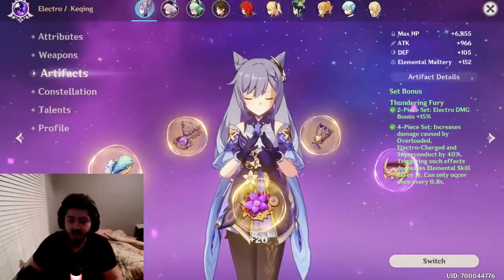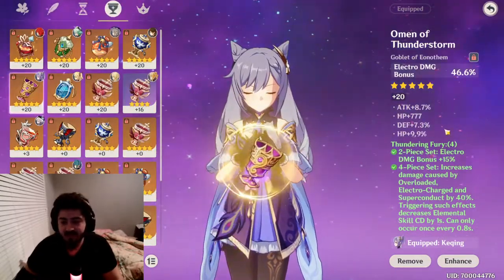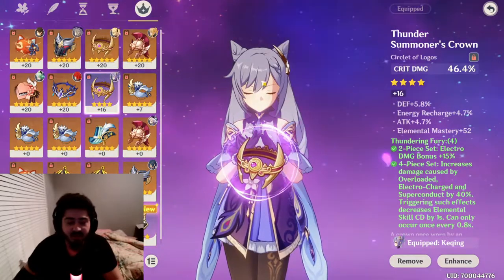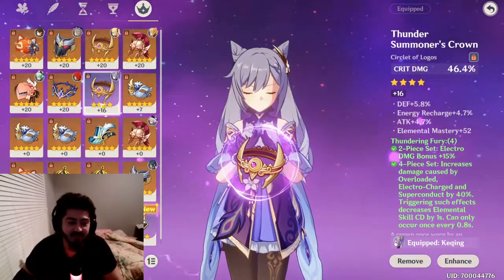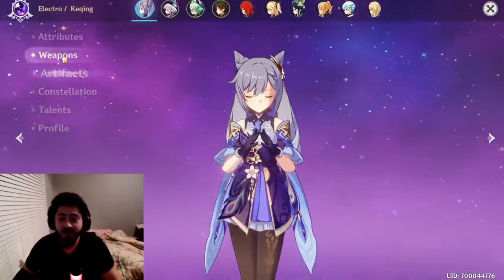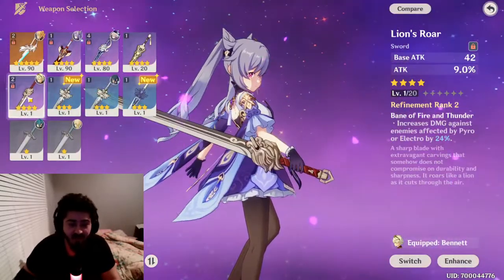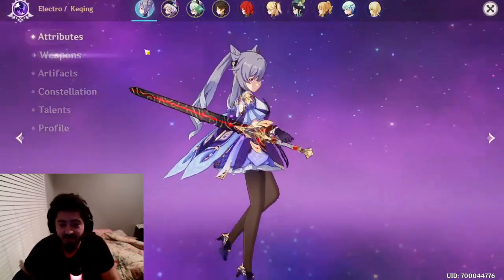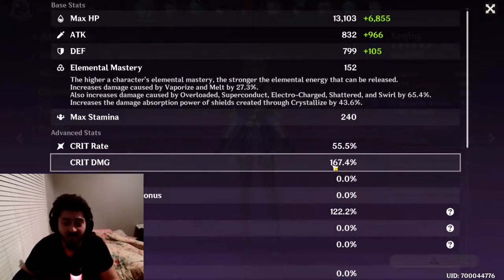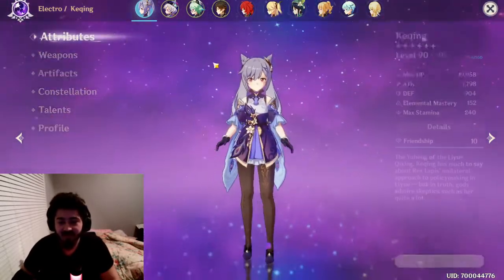For the Thundering Fury set, it's critical rate and critical damage as per usual. The substats aren't the best — I farmed it for weeks and couldn't get decent substat pieces. The only critical damage piece I got from the entire dungeon, I couldn't even find a legendary piece with bad substats. But the main stats are still good. I'm using the Black Sword; if you don't have it, you can go Lion's Roar or Iron Sting, which is craftable. Stats: 55% critical rate, 170% critical damage, and 61% electro damage.